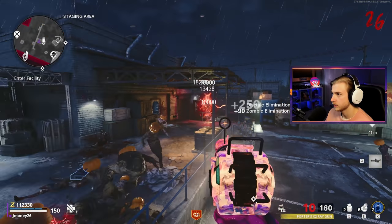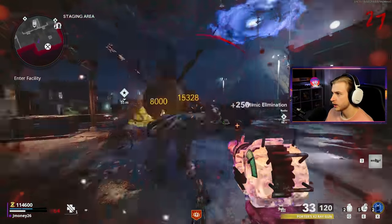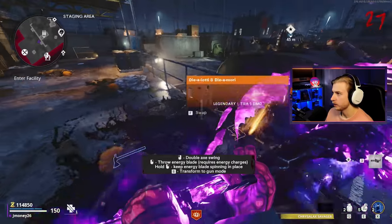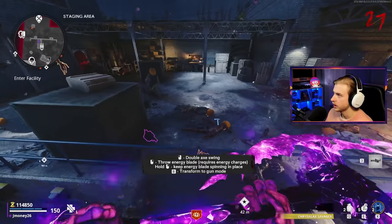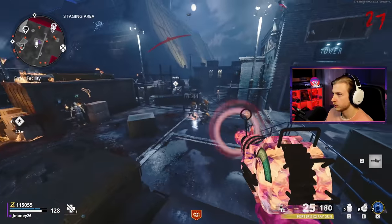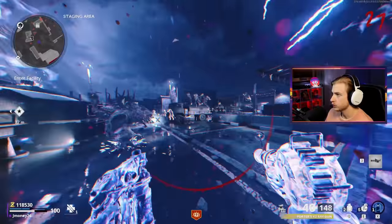I hear a Disciple — you need to die. Quick nuke! A mimic — get out of here, don't grab me. What's in this one? There's the Chrysalax! And another mimic — but we got both wonder weapons now! It's not Pack-a-Punched but I'm sure we'll get a Chalice soon — knock on wood. It's not one-shotting right now so we're just gonna Ray Gun it until we get Pack-a-Punch.